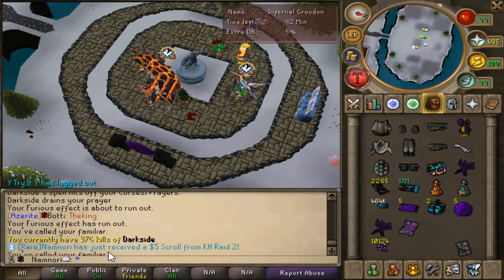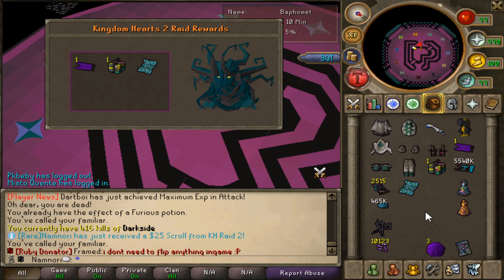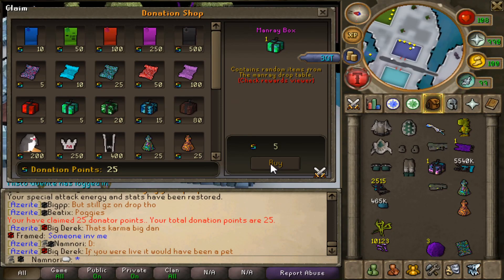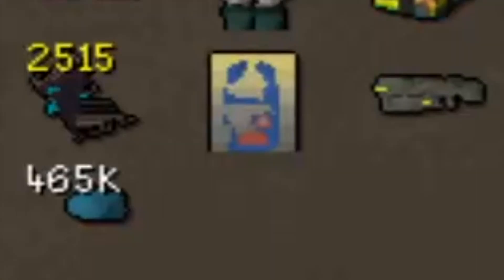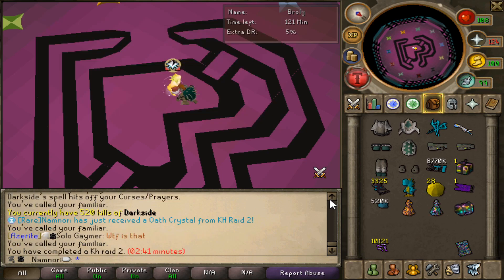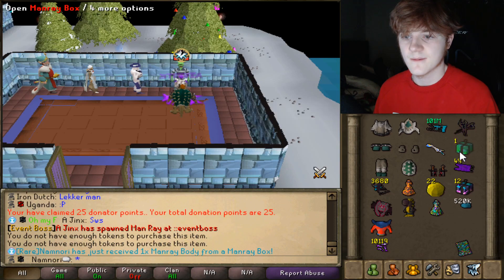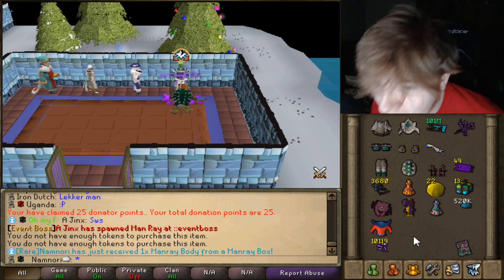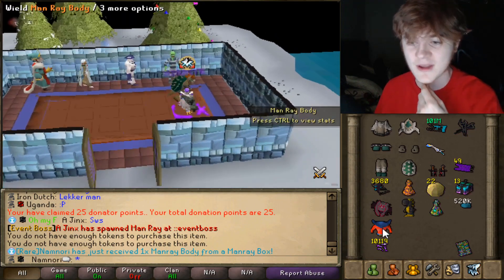I got a $5 scroll, then a $25 scroll — that's dope. Five Man Ray boxes: we get one Man Ray ticket. 50,000 Earth Crystals from one KH2 raid — damn. Man Ray body! Let's go, guys. I need to get the helmet and legs now, and then we've completed the set.